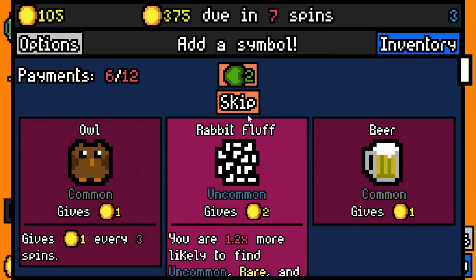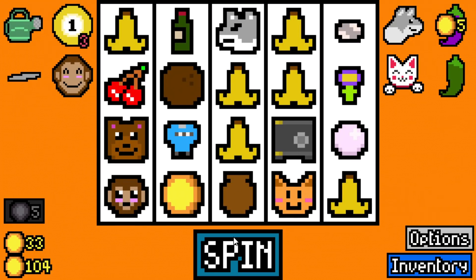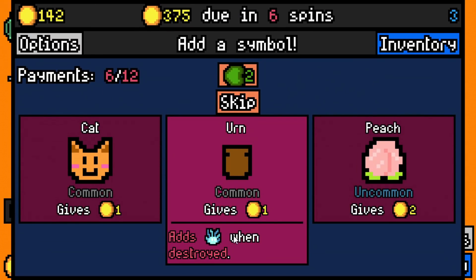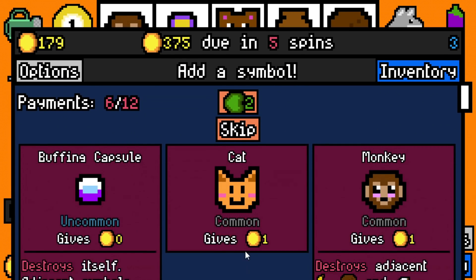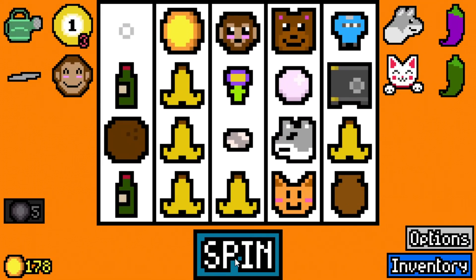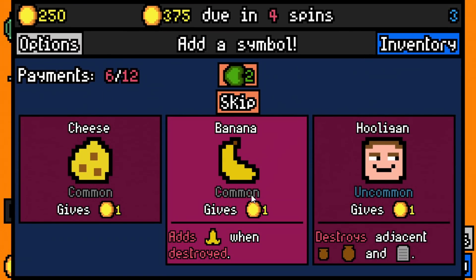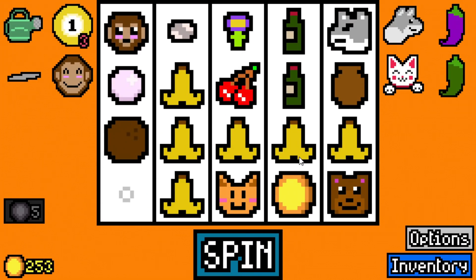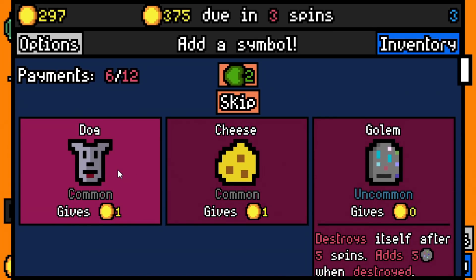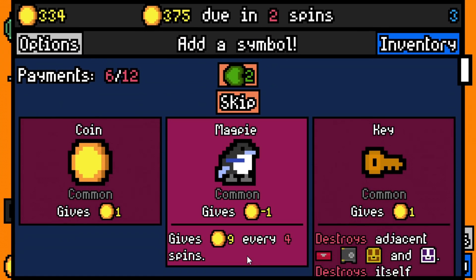We have to make something happen now. I probably should have kept spinning until we found something else, but we gotta make something happen. That's a bad buffing. I like the safe but it might be too little too late. 375 doing four spins — I actually think we're completely fine. I'm gonna skip again. We're actually completely fine. It'd be nice if the coconut could come out and have a good time with our monkey.